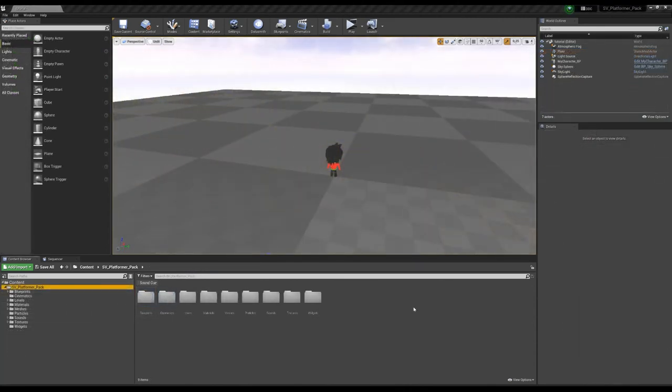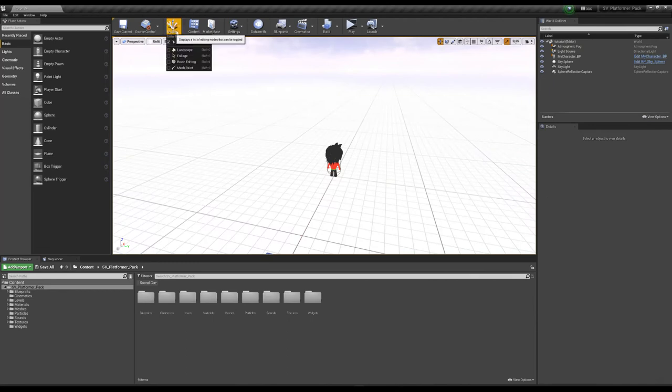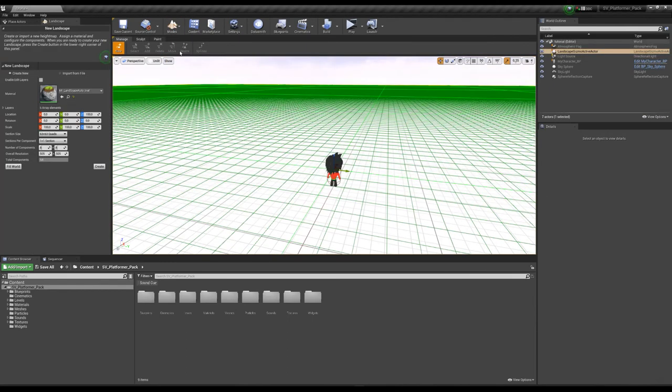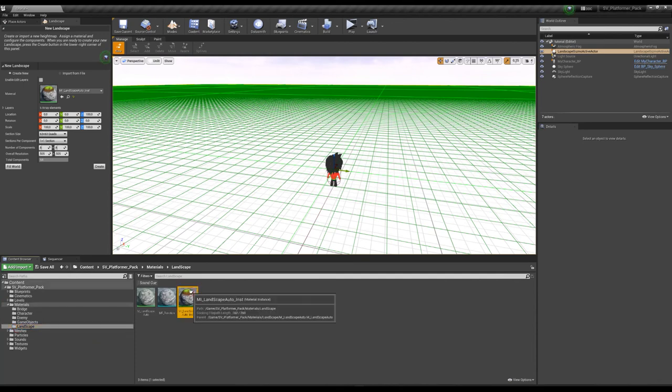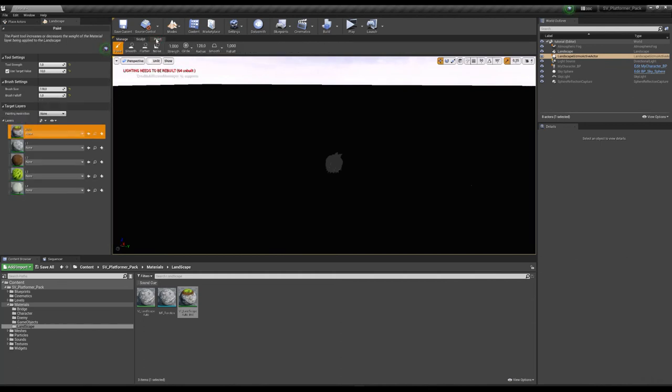Let's talk about landscape. Remove the floor and create a new landscape. Go to landscape tools and create new. Inside the material slot, you have to put the material instance 'landscape out' — you can find this inside the material landscape folder. Just create it. After that, go to the paint tool and inside the paint tool you have to apply weight blend layers everywhere.